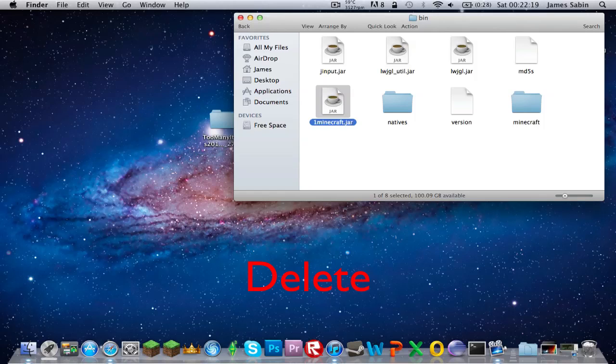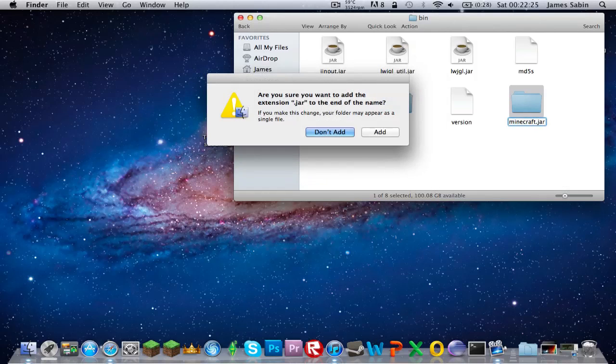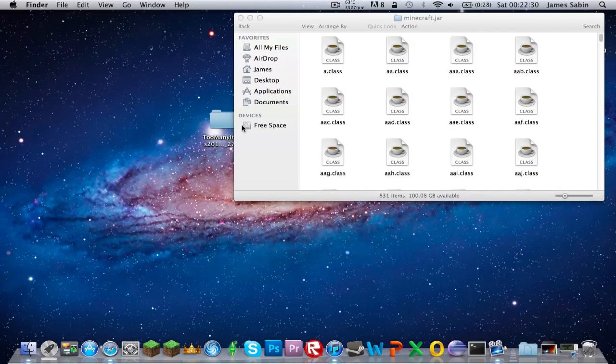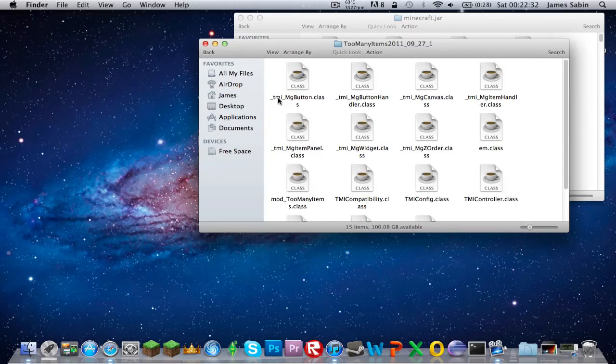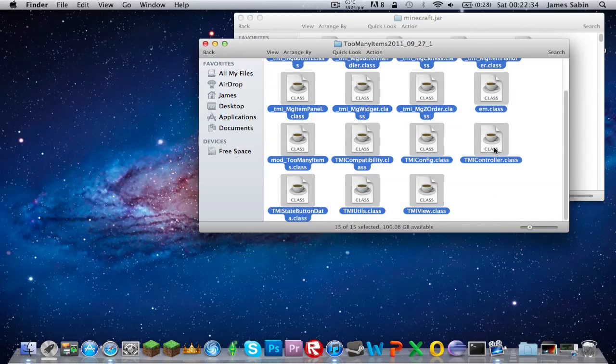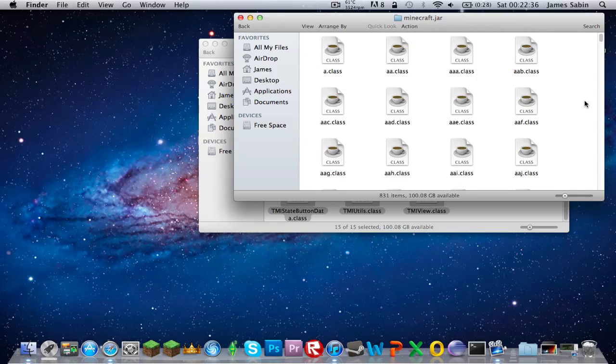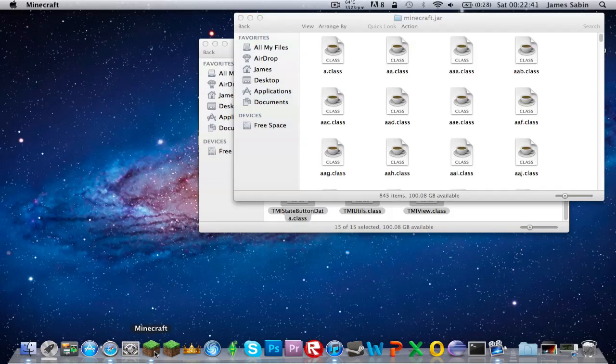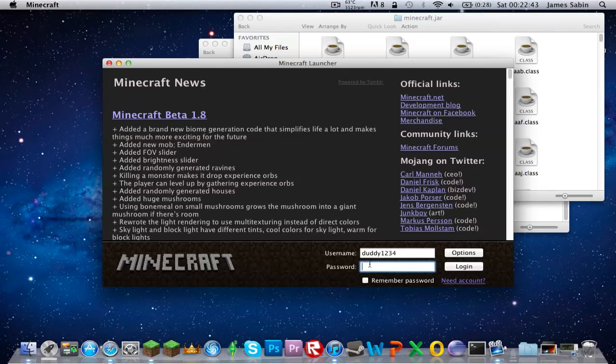For this step, you don't even have to install Meta-INF, but it's just in case you need to export or extract it again. Then open up the .jar file — all of these files — Command C, Command V, replace, done. That is it.